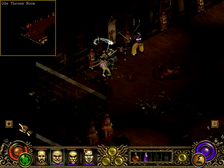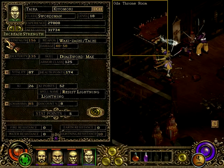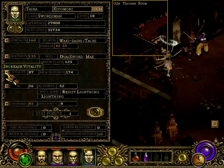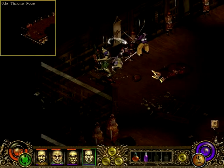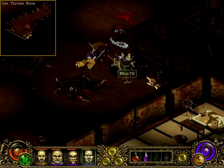So I should first level up the swordsman. What does he need? Strength. And another vitality — just for that extra two hit points, which isn't much, but it'll do.